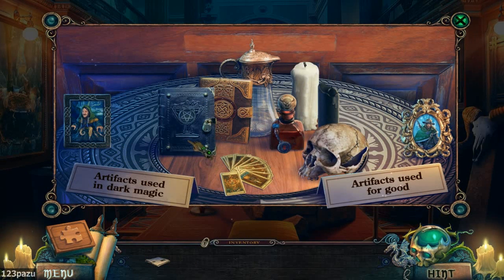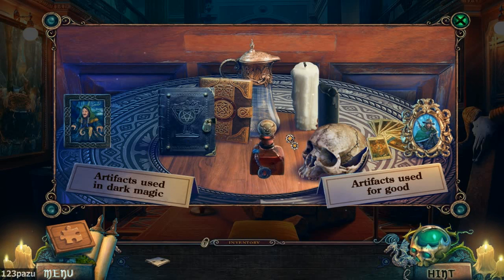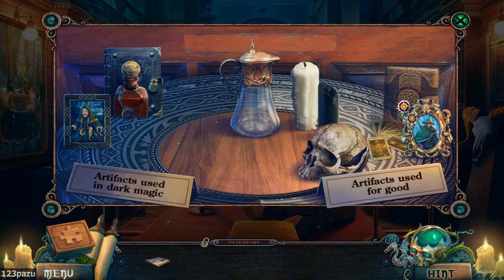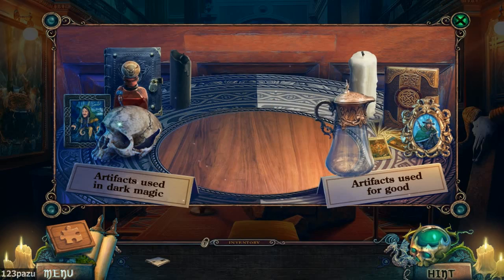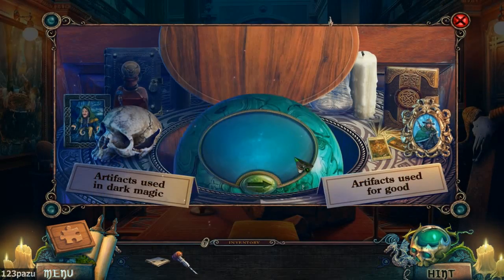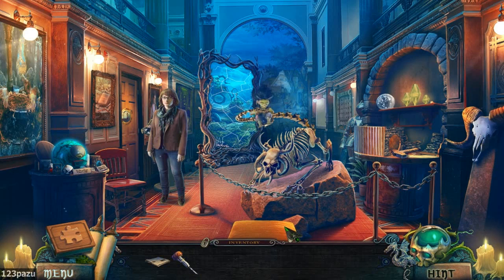Okay, why am I doing this? Oh, I'm dividing them up — artifacts used for good and artifacts used in dark magic. That would be a tarot card. That looks like a poison bottle — dark magic. This one is dark magic. This is good magic. Dark magic. Good magic. Black candle is dark magic. This is good magic, I guess. Ancient knife. Place an object here and learn its owner's secret. I have nothing to place right now. We'll come back.